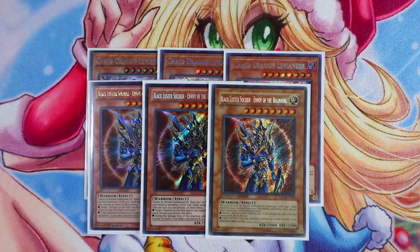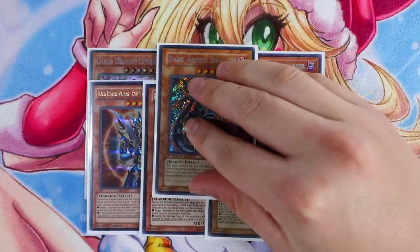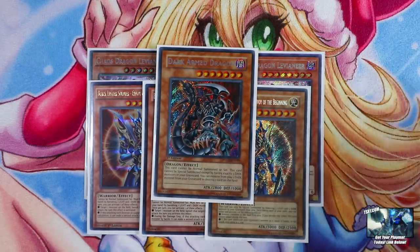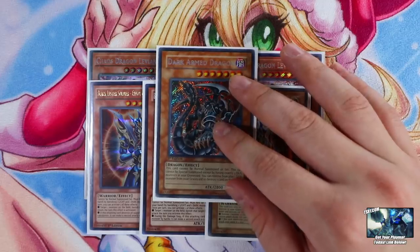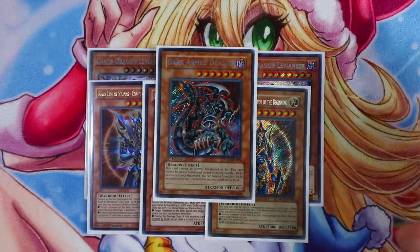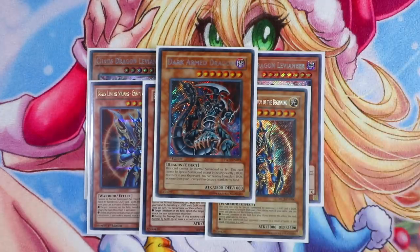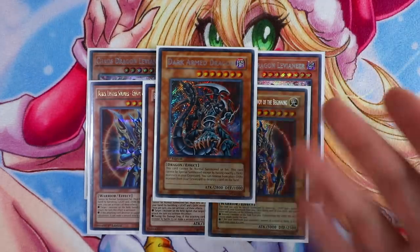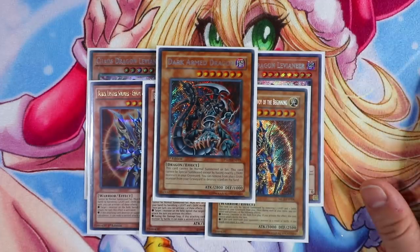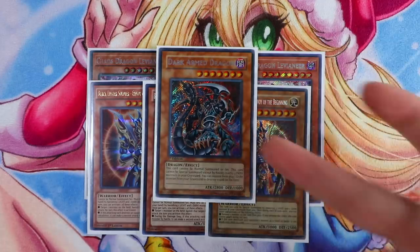Last but not least for the OG Chaos monster, you obviously want Dark Armed Dragon. You can manipulate your graveyard fairly easily in this deck by using cards like Fairytale Snow to banish dark monsters, so that way you can control exactly three dark monsters in the grave and just summon Dark Armed Dragon really easily. Dark Armed Dragon is also easily searchable off Eclipse Wyvern, which is really crazy. Going second, there's a combo where you can easily OTK with Dark Armed Dragon.